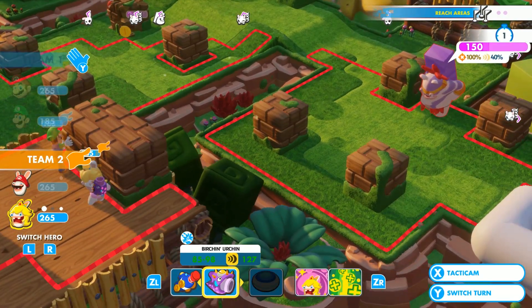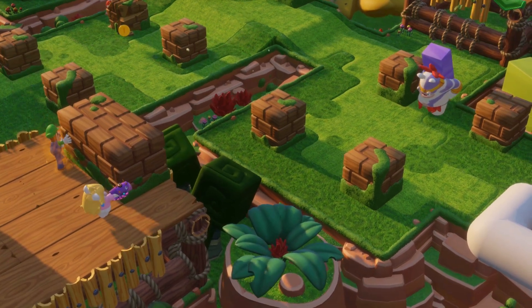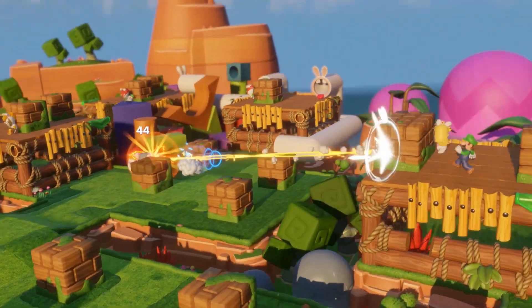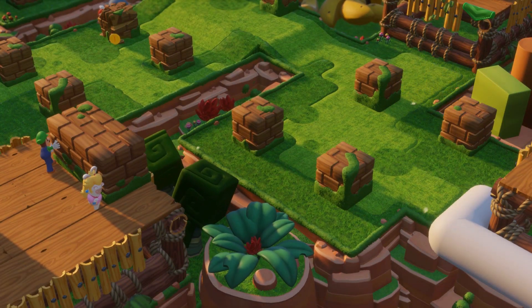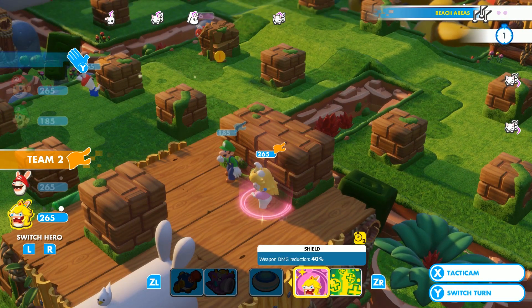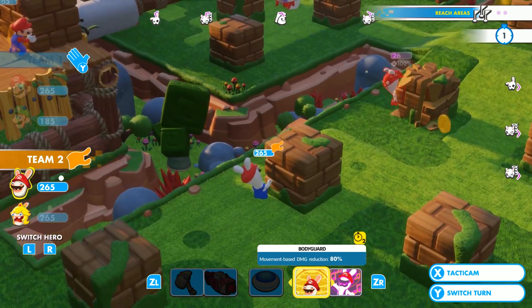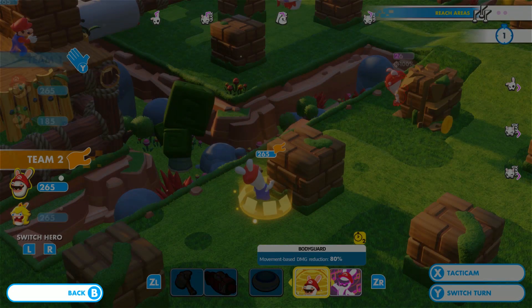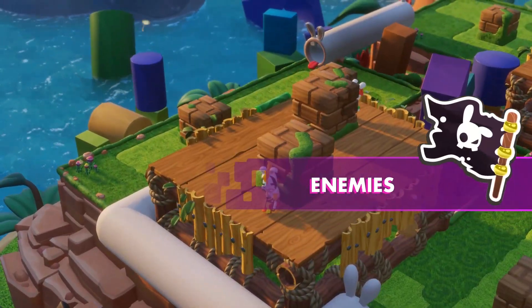I'm assuming everyone's out of range. Maybe not. If you can hit him, do it. We're actually pretty high level for this. That was awesome. We made short work of him. So what happened was since I activated Luigi's Steely Stare, when an enemy moves — even if it's on my turn and even if they don't move on purpose — that'll trigger it and he'll shoot them. I'm going to go ahead and finish our turn and let the enemies go.